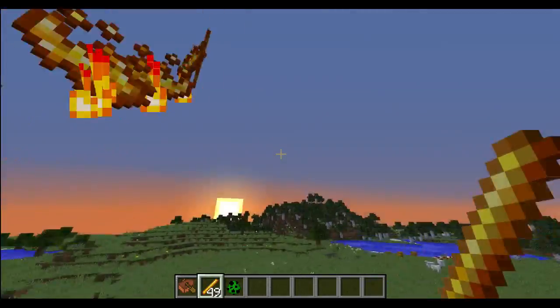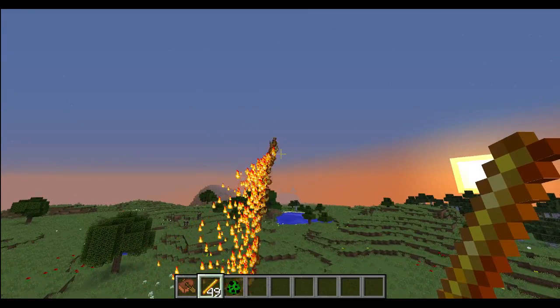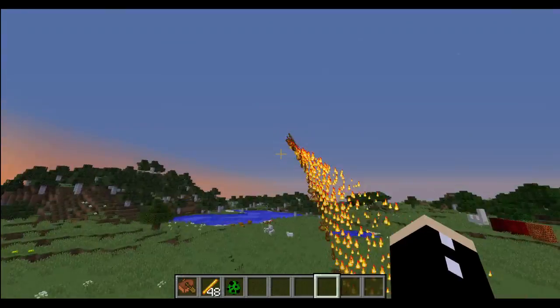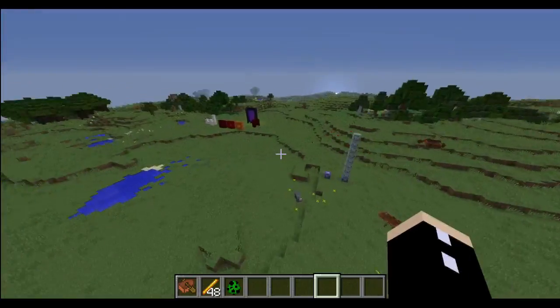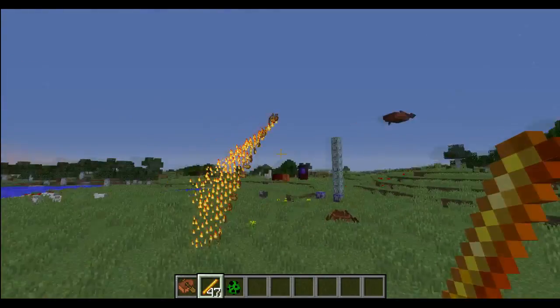So I thought this was pretty cool. All it is, is a no gravity blaze rod that keeps its velocity and eventually slows down. It dies after five seconds using scoreboards. Now all it's doing is summoning a bunch of items which you can't pick up. These items apply fire to nearby mobs and also have a cool particle effect of their own.